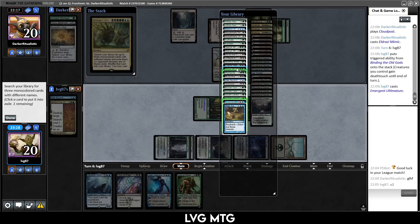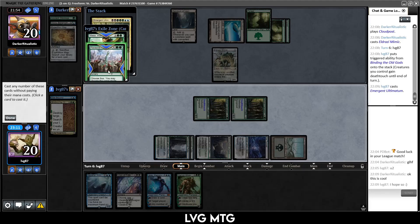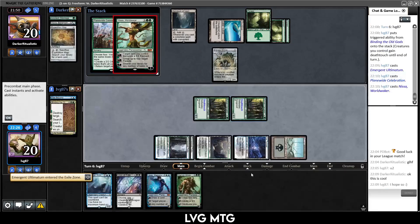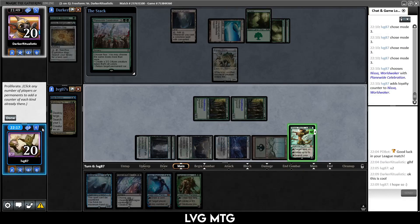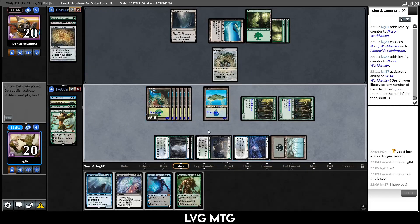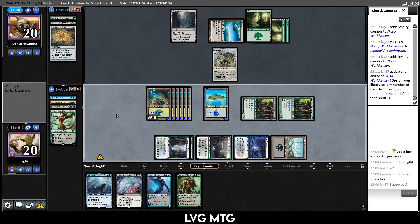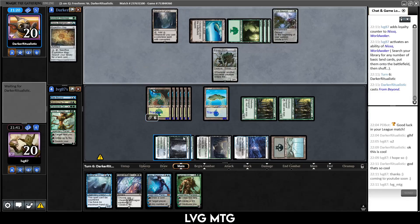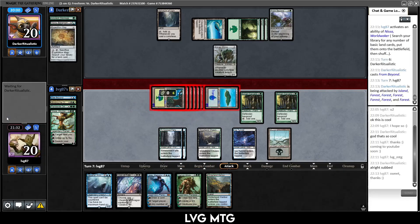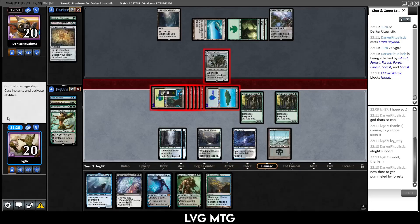Gonna try again: Upheaval, Planewide Celebration, and I think a Nissa. Our opponent seems to like this. They give us Planewide Celebration and Nissa. Let's think about the order now — cast Planewide Celebration first, then Nissa. I need to proliferate four times. Cast Nissa — Nissa resolves first. Finally doing it in the right order! Proliferate Nissa. Again, again, again. Search my library for a bunch of basics — I don't think they have a board wipe. Now we have a bunch of 4/4 Tramplers. We do have to pass the turn after doing this, but I think we'll be alright.